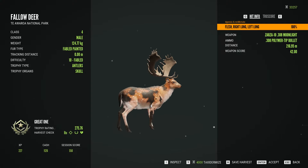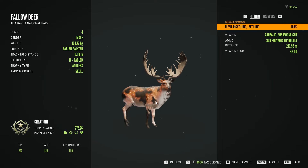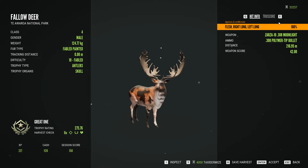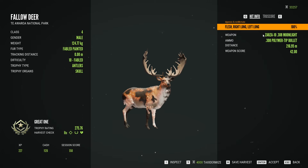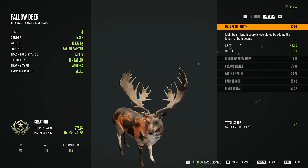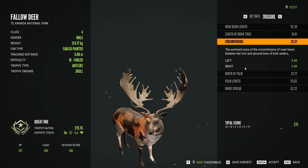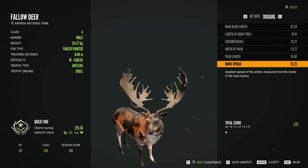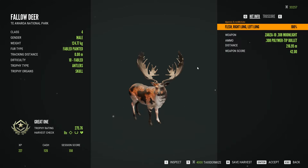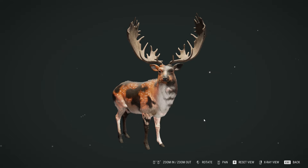What's your favorite fur variation for the fallow deer Great Ones? Let me know. That is a stunner - one of my favorite racks and one of my favorite fur variations, so I'm happy to add that to my trophy lodge. Where we're going to put him I don't know. We could put him in Spring Creek Manor - maybe we should just make a lodge with just Great Ones in it. Let me know what you think about that in the comments.